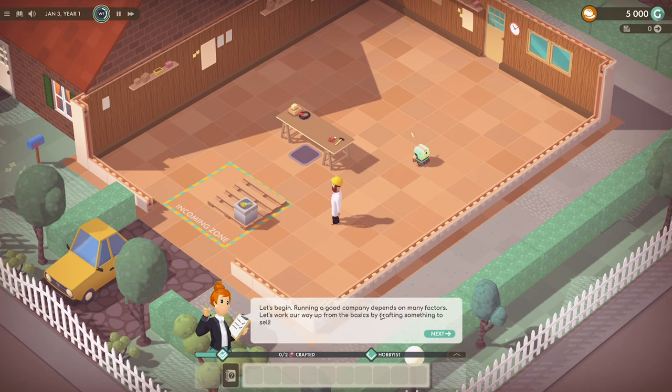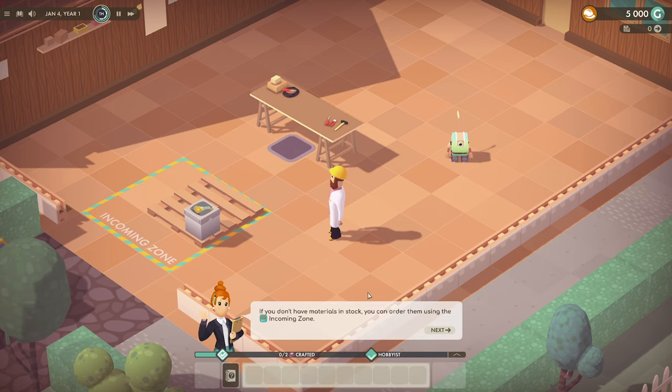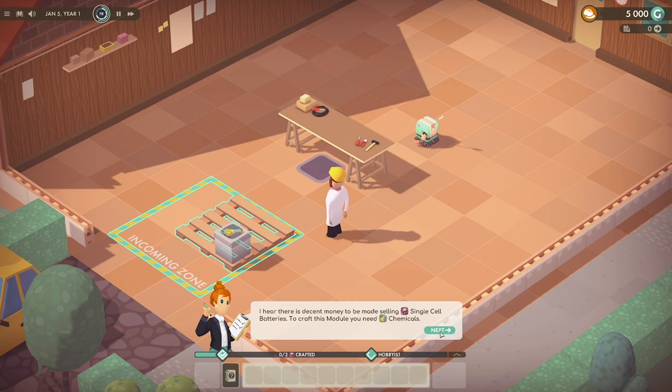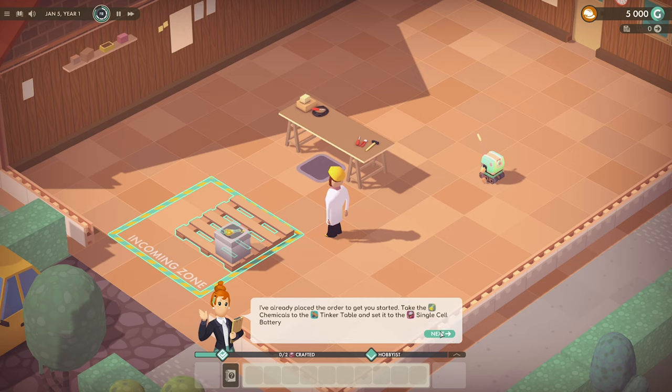Running a good company depends on many factors — let's work our way up from the basics by crafting something to sell. To craft things you need the required materials in inventory while using the workplace. If you don't have materials on stock, you can order them using the incoming zone. We'll order some stacks. There's decent money to be made selling single cell batteries — to craft this module you need chemicals. I've already placed the order to get you started.